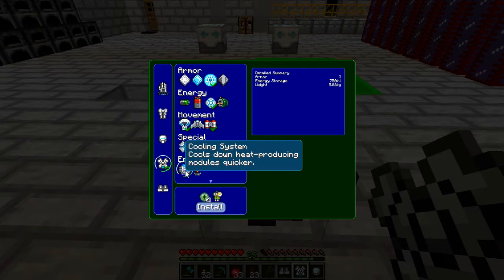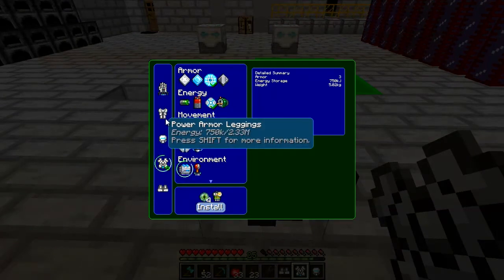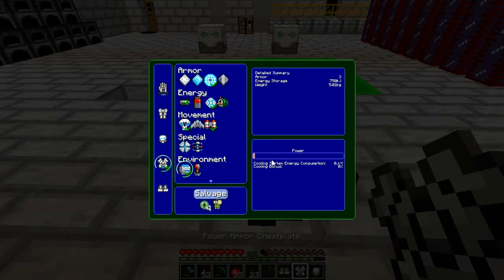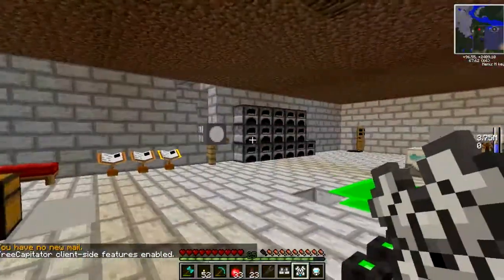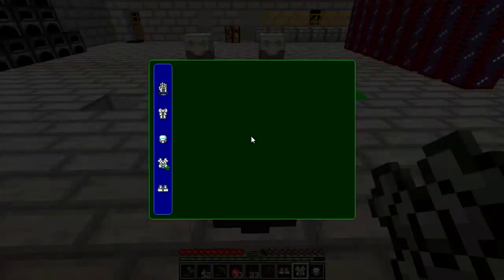Another thing we're going to want to install on the chest plate is the cooling system. As I said before, the power suits generate quite a bit of heat - so much so that you can burn to death. So the cooling system is always a good idea. We can adjust the power of the cooling system itself, and I think we'll put that at around half. I keep getting kicked by the server for idling for more than five minutes while I'm in the tinker table, which is marginally annoying, but anyway, back to it.